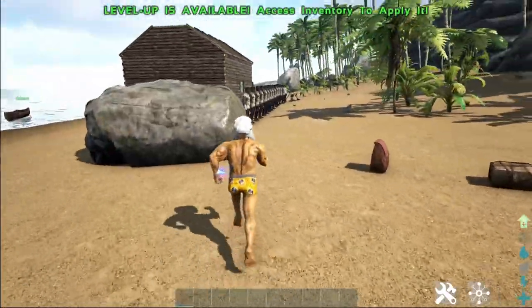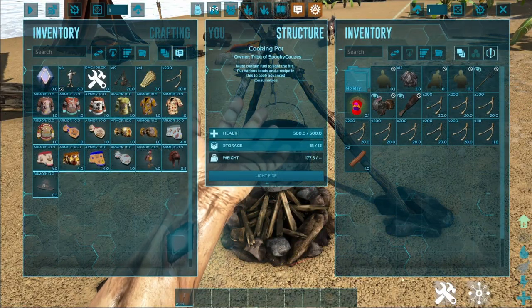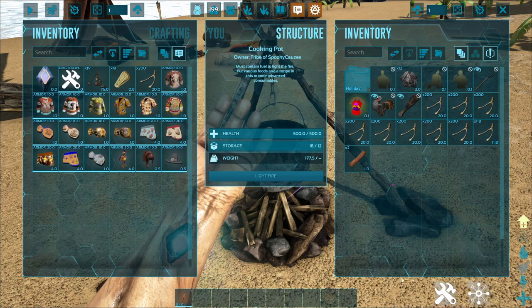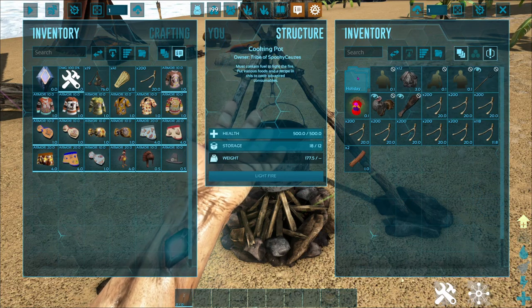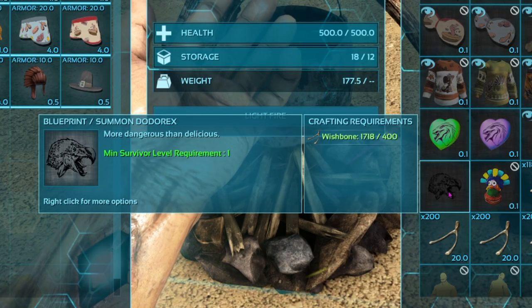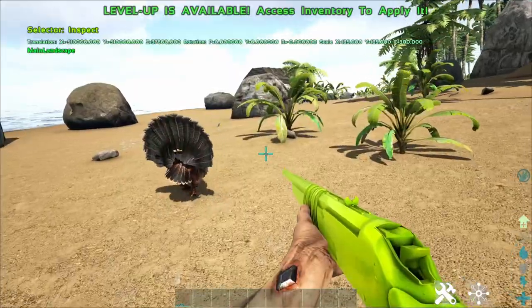All of these can be crafted inside a cooking pot. In order to craft every single item you would need to accumulate 282 wishbones, which equates to killing 131 turkeys, to get every single hat and skin — with the exclusion of the Dodo Rex which takes 400 wishbones, and the chibis which will take however many it takes for the ones you want.